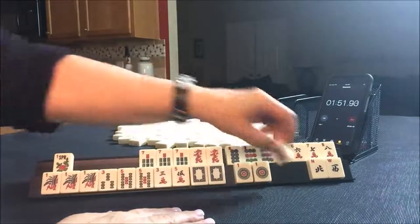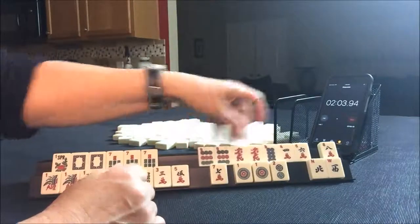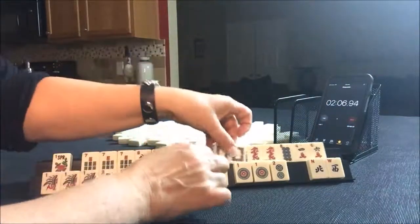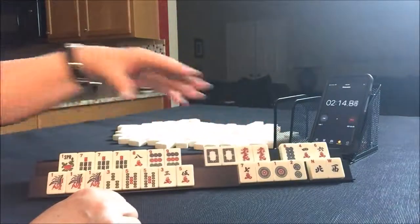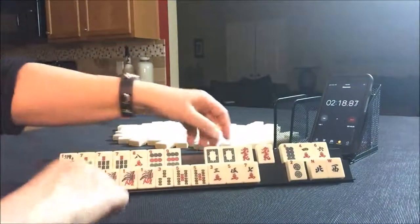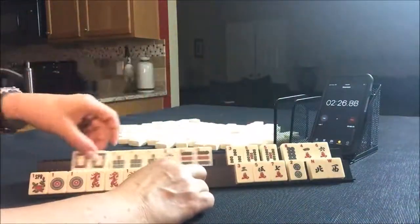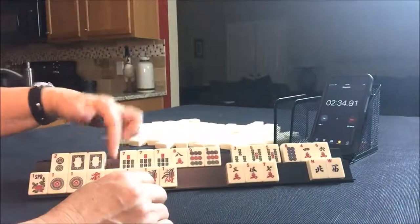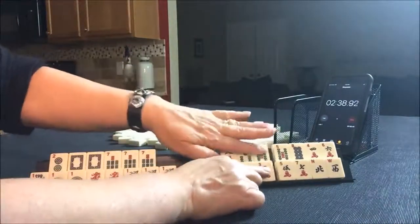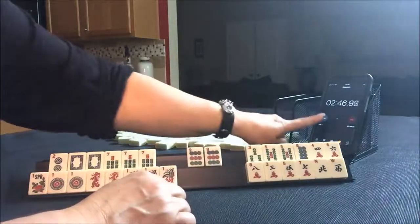I'm thinking the 2017. Oh my goodness. Seven, eight, nine — no. Wow, that's pretty bad. Seven, eight, nine. Kongs. Look at all those dragons though. What about ones? Like numbers with ones. And then up here the year two, zero, one, seven. That leaves 14 discards. There's joker bait. This is really terrible.